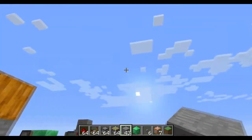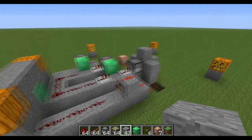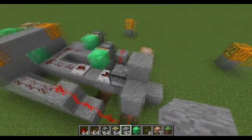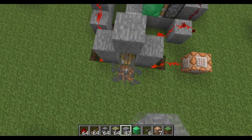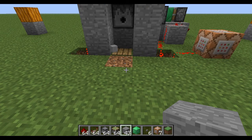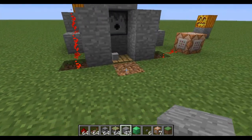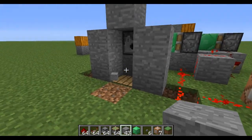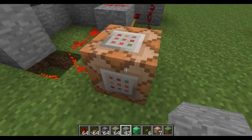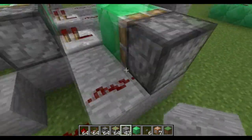They have to wait five minutes till this light burns out and then they can set time day again. Here's how it all works: the dispenser drops an item onto the pressure plate, and items take five minutes to despawn on the ground. After five minutes the item despawns, the redstone deactivates, and this is an inverter so it's inverting the signal.